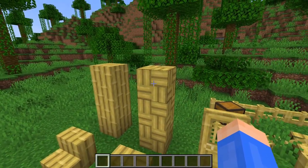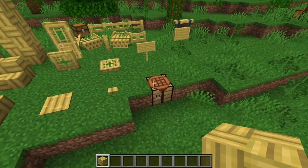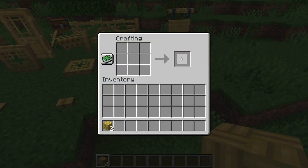But there's a few exceptions. First, there's this new block called bamboo mosaic, which also has a stair and slab form. You craft this with two bamboo slabs.